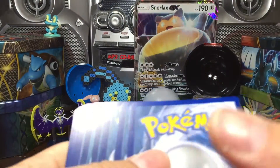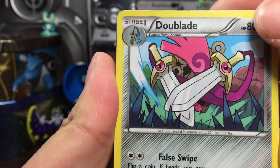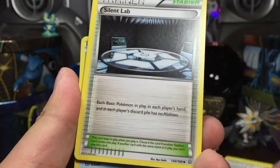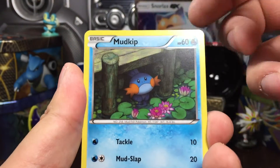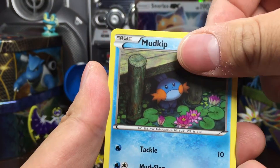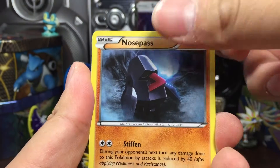Oh no, it's a Primal — I should have saved that Primal Clash for myself. I wanted the Teammates Dual Blade, Repeat Ball, Silent Lab — but I guess they're rotated out anyway. Mudkip, almost like a Mud Clip, Spinda, Volbeat, Noise Pass.